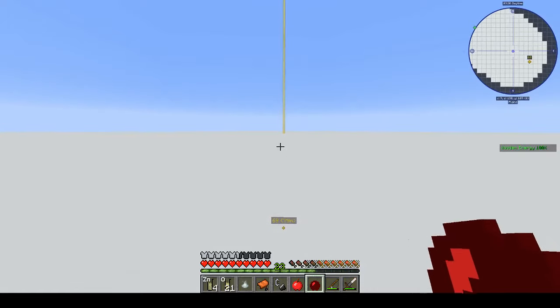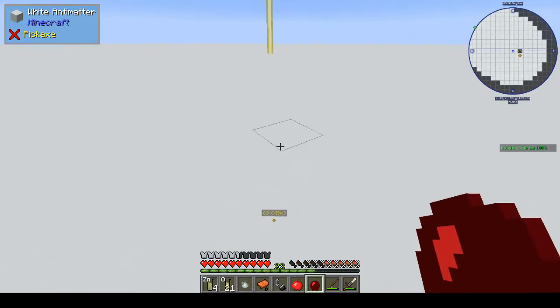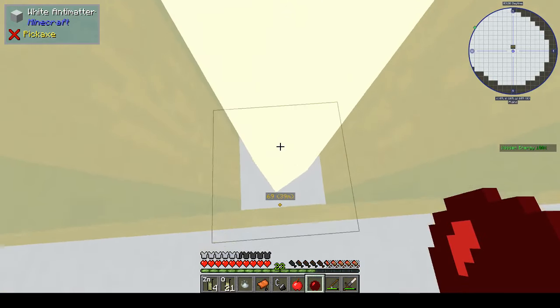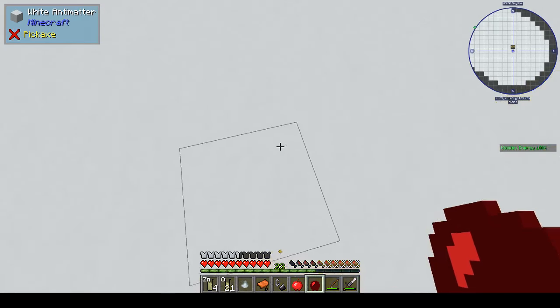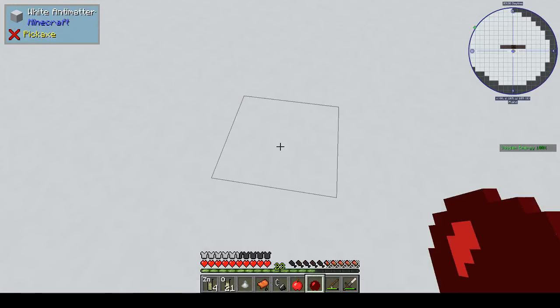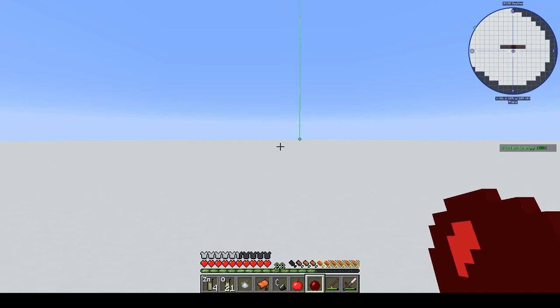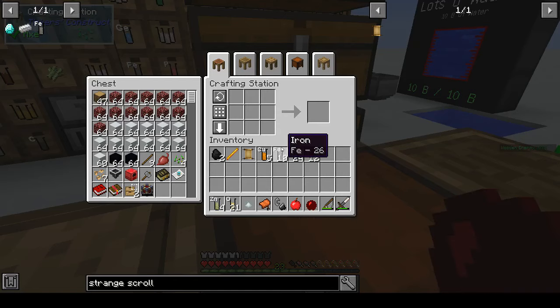I wonder if they have obsidian armor, because if they have obsidian armor then maybe that could work. Okay, this is where the location is and they want us to dig down. I didn't even bring my pickaxe - let's make a waypoint called 'strange location'. Let's go back to spawn and get my pickaxe.